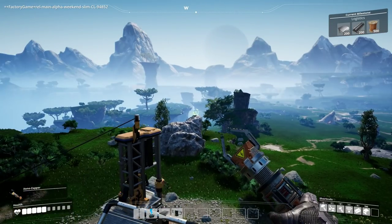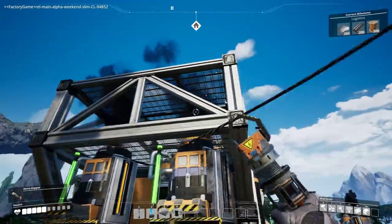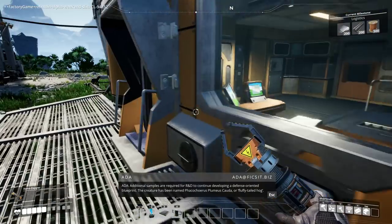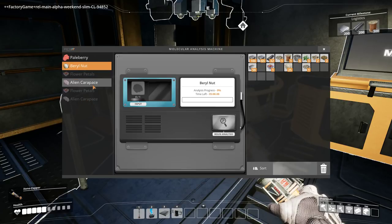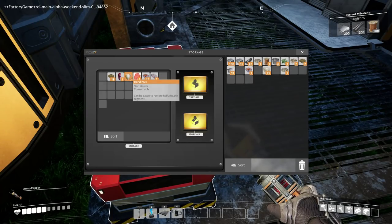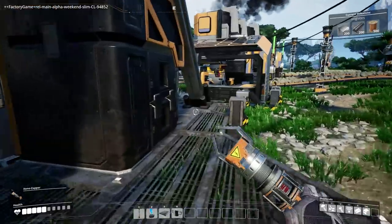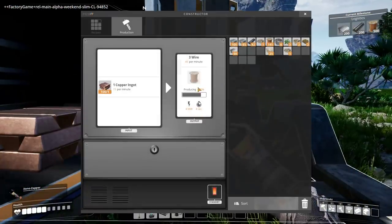Bloody waterfall! I can't actually wait to go and have a proper explore, like get in a vehicle and have a proper look around. Additional samples are required for R&D to continue developing a defense-oriented blueprint. The creature has been named Fakicoirus plummy escada, or fluffy-tailed hog. The other one requires 10 which I don't have, but I can use the pale berries since I've got at least one of those. Toss that in and it'll take five minutes. I wish there was a way to get notified when those were finished.